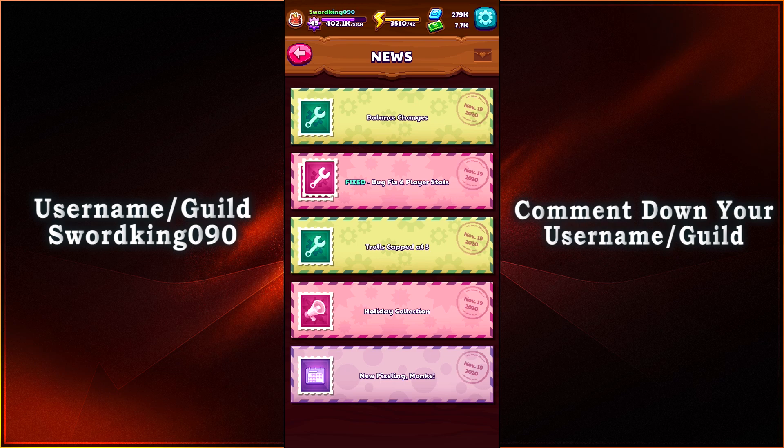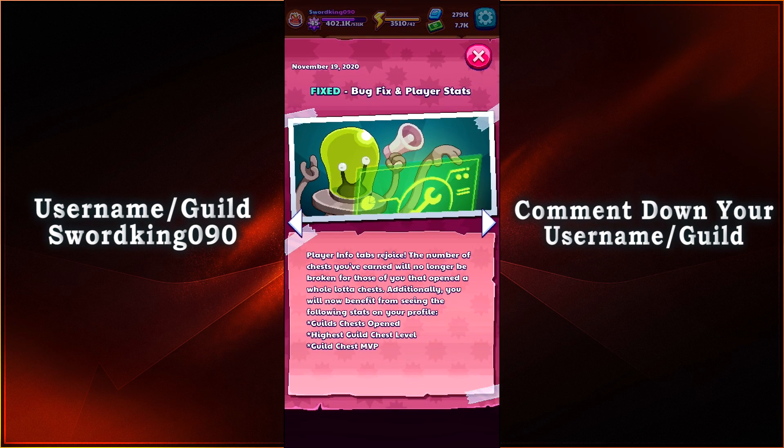And then we have a bug fix and player stats. Player info tabs rejoice — the number of chests you have earned will no longer be broken for those of you that have opened a whole lot of chests. Additionally, you will now benefit from seeing the following stats on your profile: Guild's Chests Opened, Highest Guild Chests Level, and Guild Chests MVP. Represent your guild right there.